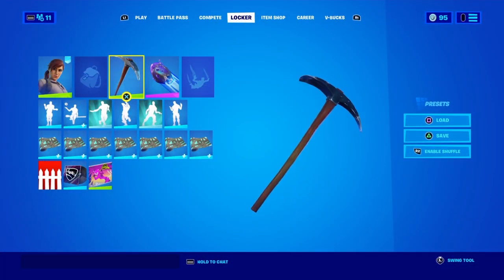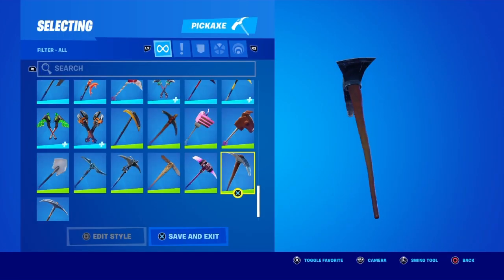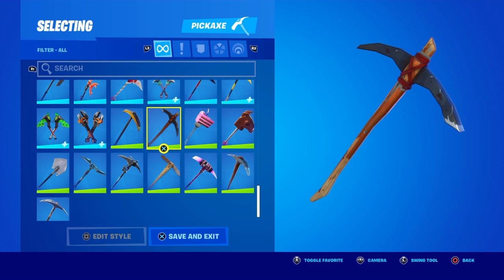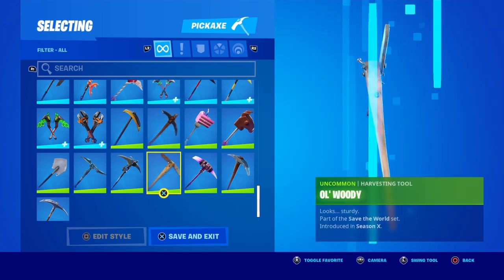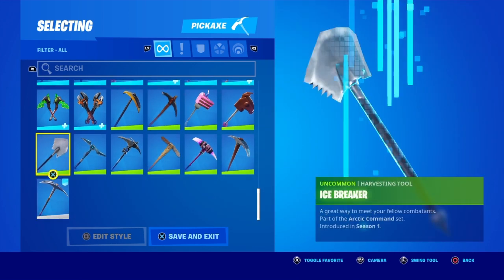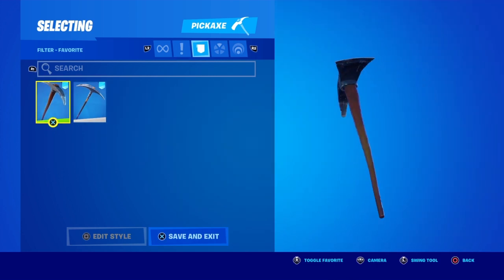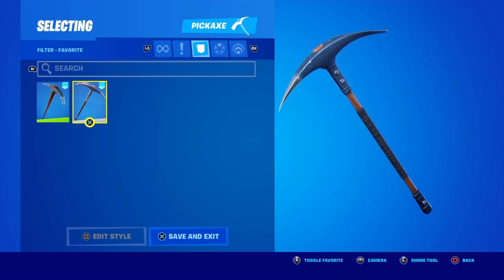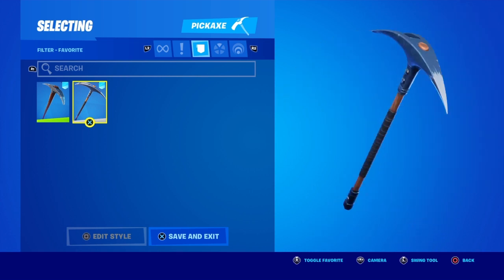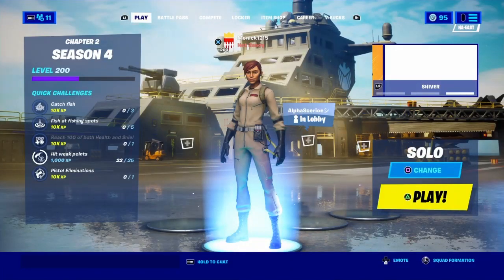I still can't believe it — they gave us the throwback axe, the Chapter 1 axe. This is beautiful. It reminds me of this pickaxe — this one saved the world. Let me compare: this is Chapter 1, this is Chapter 2. And it has a different sound too — I actually didn't realize that. This is the throwback axe, this is the default pickaxe.